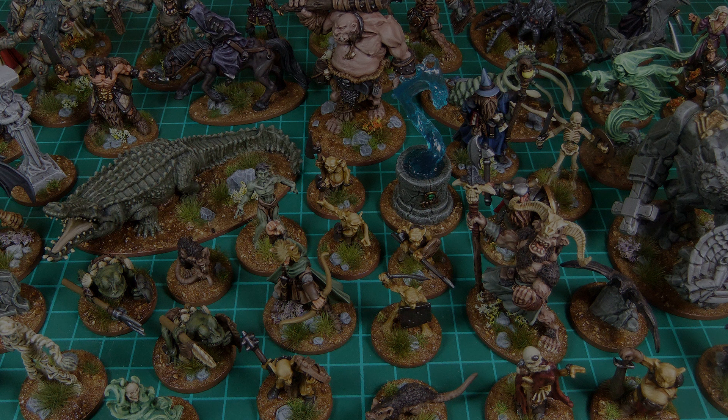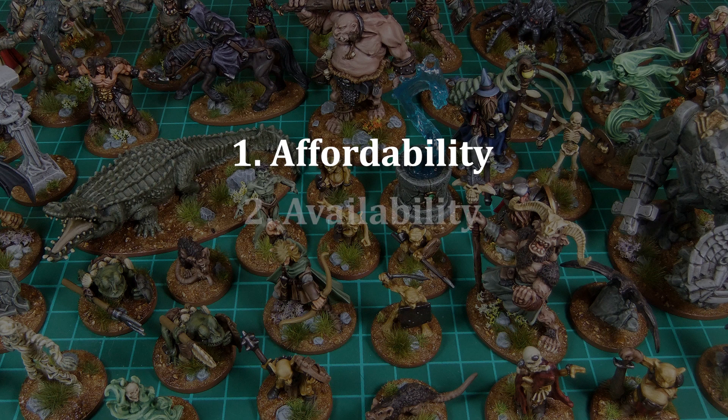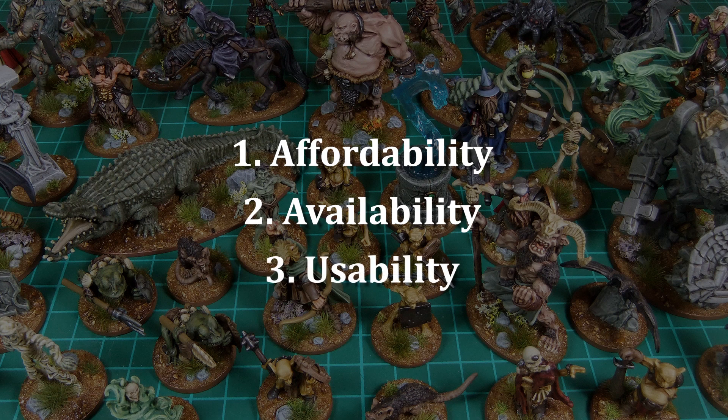The first assumption is that you're not looking to spend a ton of cash. So with that in mind, I've set myself a budget of around £20. I also think it's a good idea if the models are easy for most people to get hold of, so I'll be using the Reaper Bones range, as I think they're a good choice for this. And finally, I'm going to assume that you just want a selection of generic fantasy monsters — nothing too weird. The kind of thing you'll get the most use out of if you're running a fairly standard fantasy RPG.